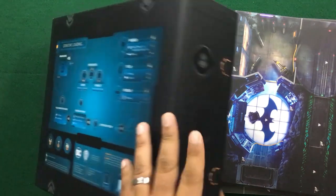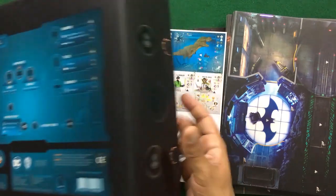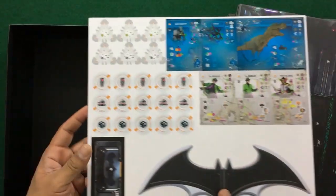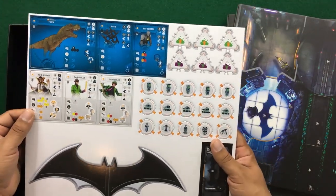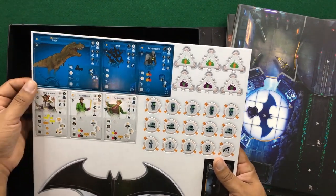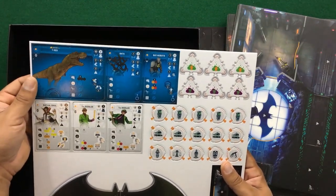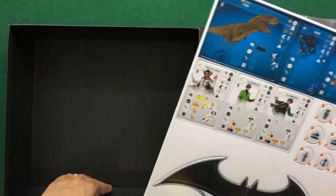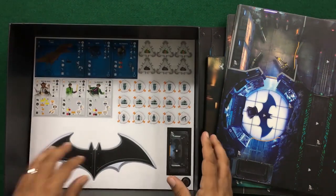We'll just shake out the box — everything is in here very, very tightly. Not sure, we've got a giant Batarang. Some new enemies — Ra's al Ghul, two versions of the Riddler, T-Rex, Bats, and the Batrobots. We don't actually have the hero punch outs — I know it's only one board in here. Let's take a quick look at the components. I'm wondering if I'm actually missing anything.